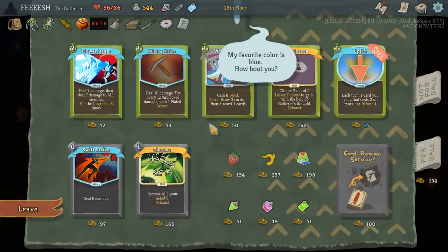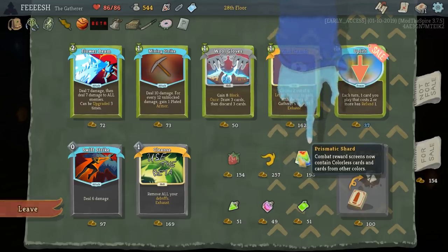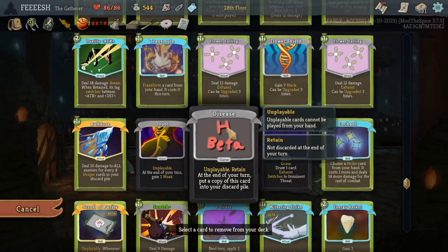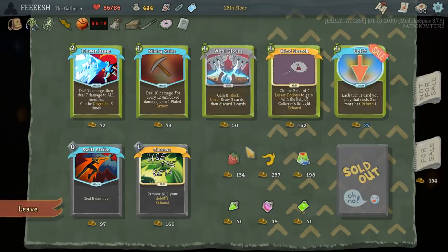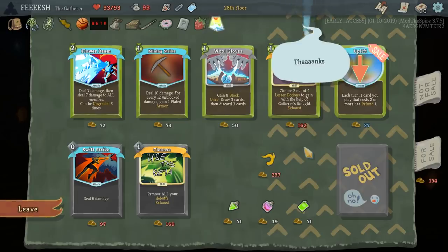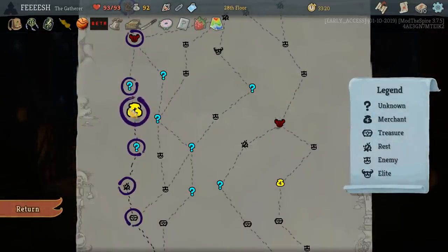So what do we have? Strawberry is pretty good. Each turn, one card you play that costs two or more has refund one. Two out of four lesser potions gained with the help of Gatherer's Thought. Mind Search is amazing. Let's get rid of Disease because that's a problem. Do we grab Strawberry? Probably. Flower Beam seems fun, however we need a better Flower deck for it unfortunately. So let's grab Strawberry and maybe the Prismatic Shard just to see what kind of goofy nonsense that gets us into.